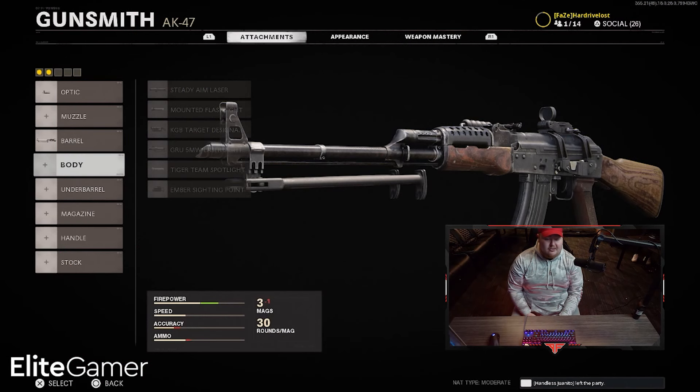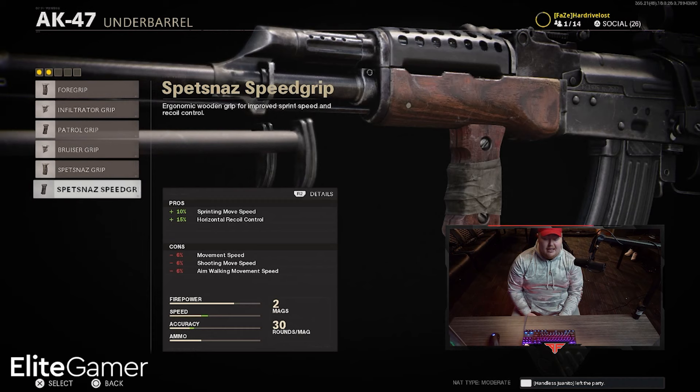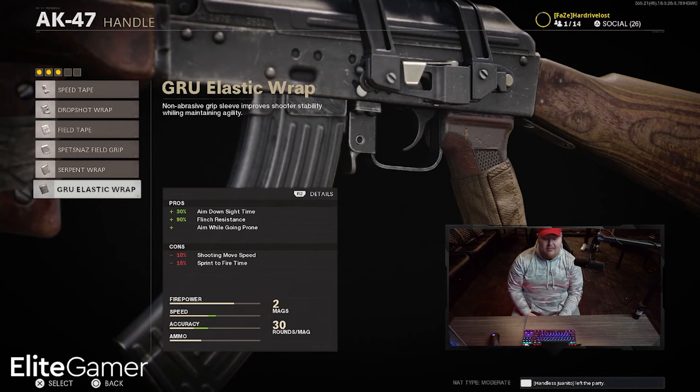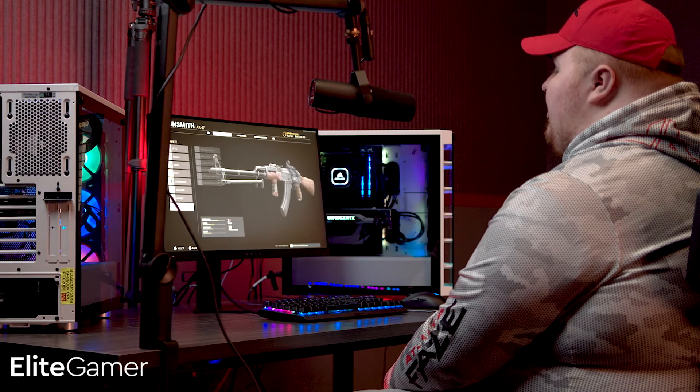I'd skip the laser too, it's helpful but you don't need it at the end of the day. For the underbarrel I'd go with the Spetsnaz Speed Grip because it helps with movement speed and you get back the horizontal recoil you lost from the barrel. We'll skip the magazine and go with the handle — make it the Elastic Wrap. You get aim down sight 30% which is huge, it makes it zoom faster, flinch resistance helps so you don't get the flinch when someone hits you with a bullet, and aim while going down can be huge for you.